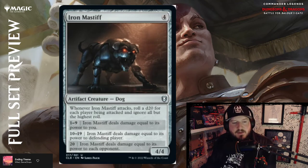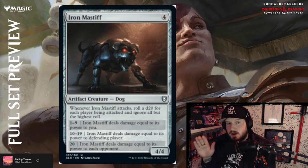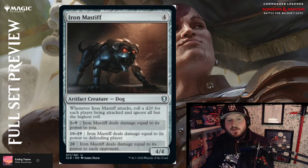Iron Mastiff — four mana for a 4/4 artifact creature Dog. Whenever Iron Mastiff attacks, roll a d20 for each player being attacked and use only the highest roll. On a 1-9, Iron Mastiff deals damage equal to its power to you — backfires. On a 10-19, Iron Mastiff deals damage equal to its power to the defending player. On a nat 20, Iron Mastiff deals damage equal to its power to each opponent. Pretty good doggo — four mana, 4/4.